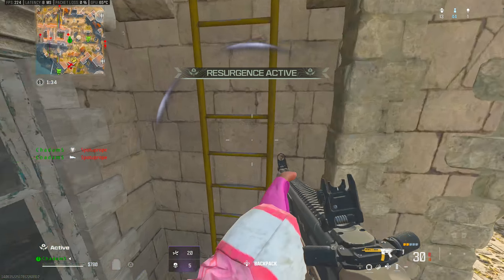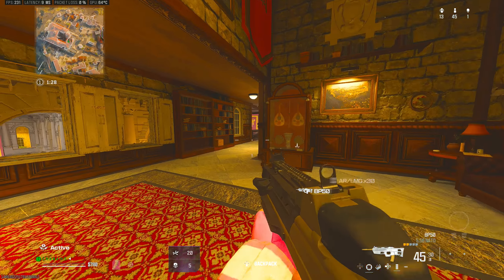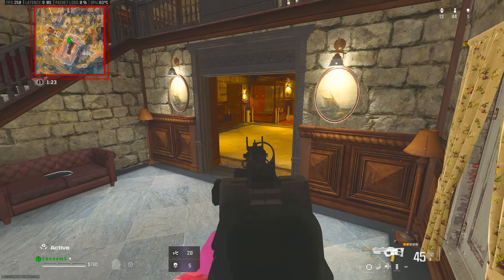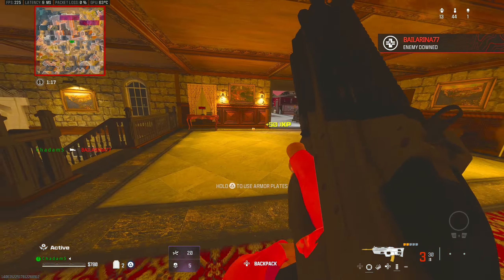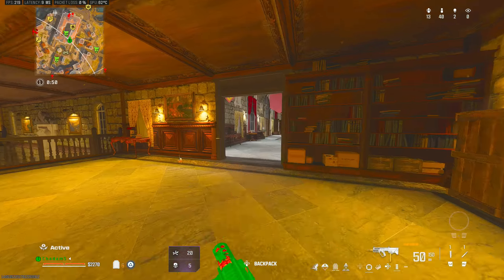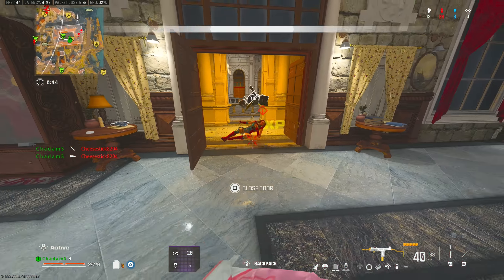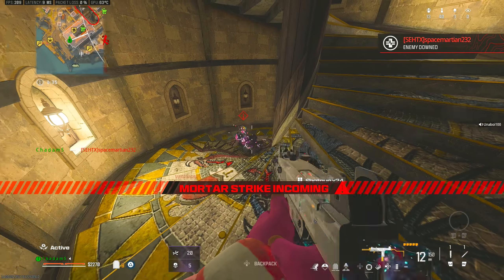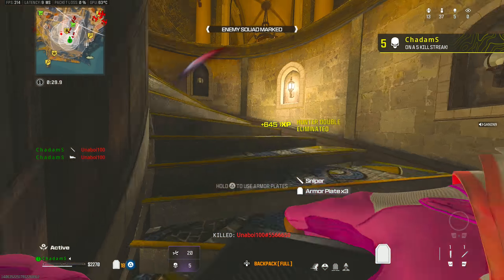Target down. Marking the rest of them. Enemies dropping into the AO. Enemies dropping into the air. Good kill. Marking the rest of that squad on your TAC map. Go get hunting.